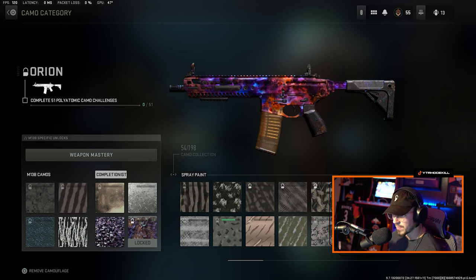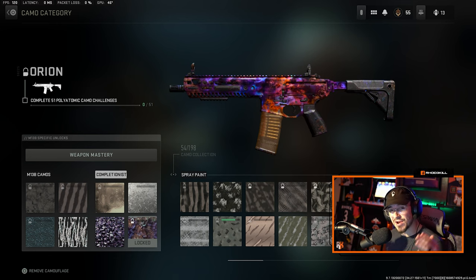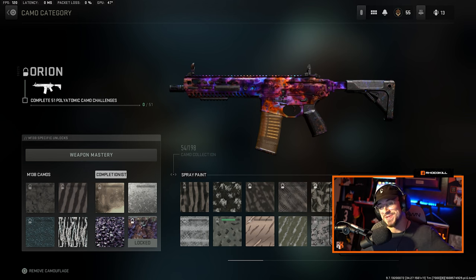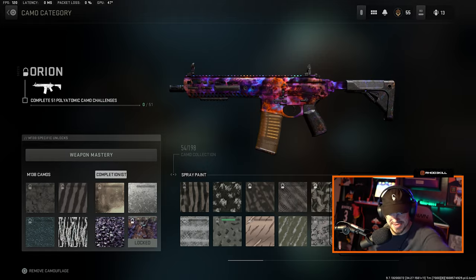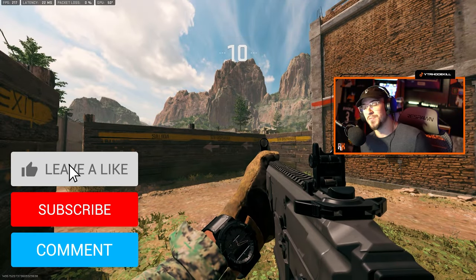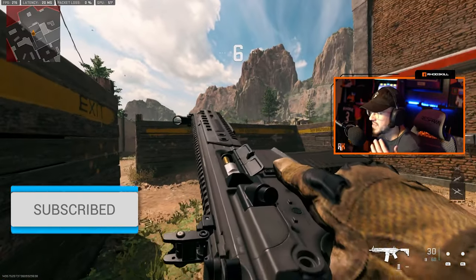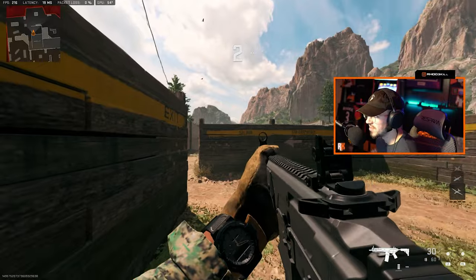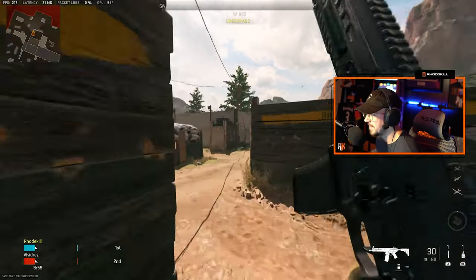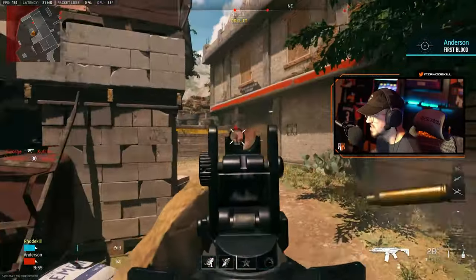So those are the camos: Gold, Platinum, Polyatomic, and Orion. Drop a like and let me know what you think about the M13B. Hope you guys are ready for Warzone 2 and DMZ. Alright, we're hopping in with the new M13B in Modern Warfare 2 — brand new weapon you can unlock starting now by defeating a boss in DMZ. Let's see it with no attachments.